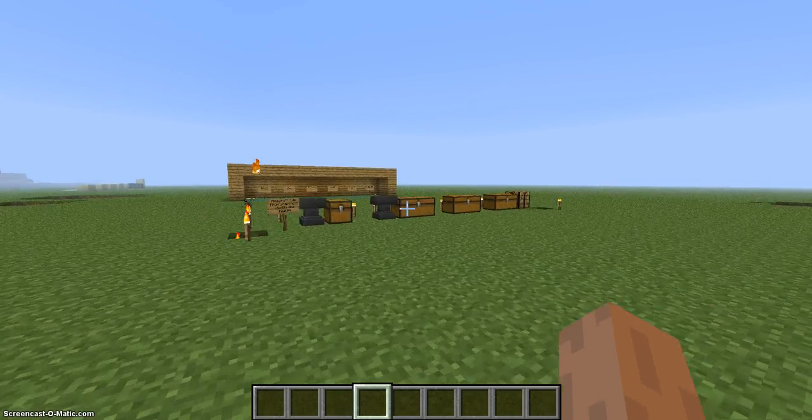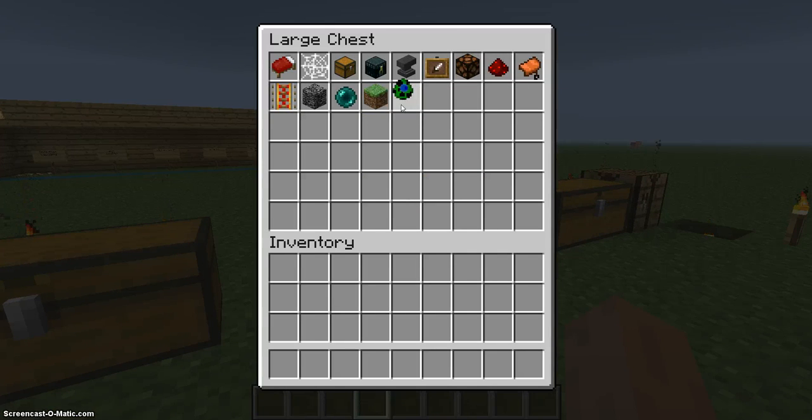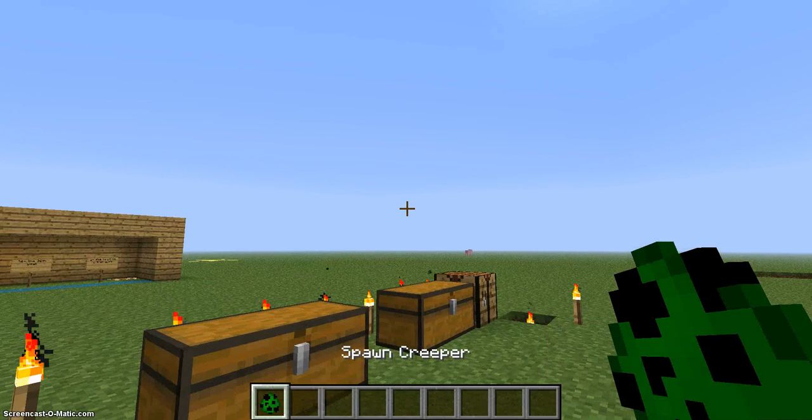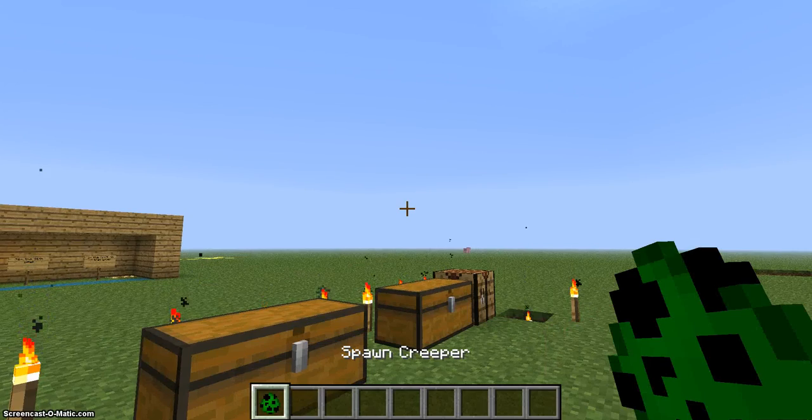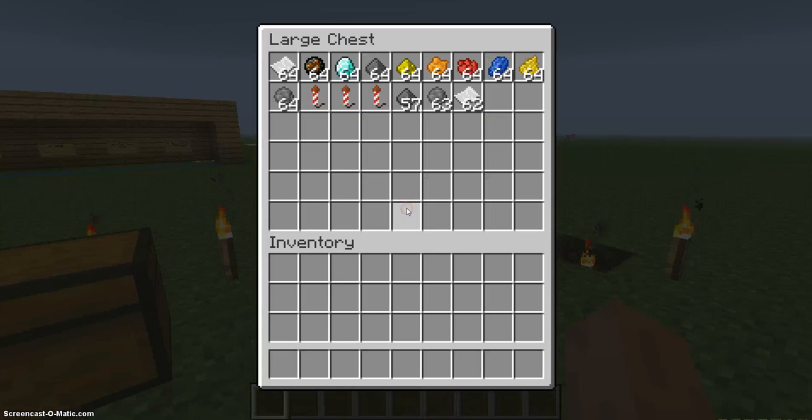Okay, now we can do the fireworks. I just showed you that, and if you didn't notice, it does the same thing as in Pocket Edition with showing the name. Fireworks — this is the hard part.